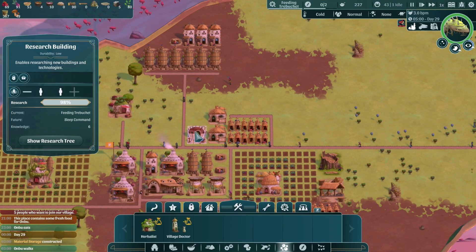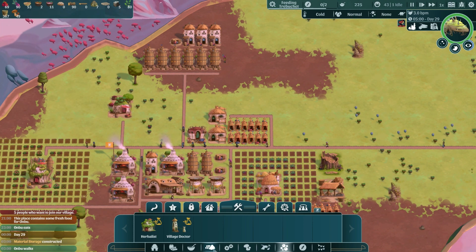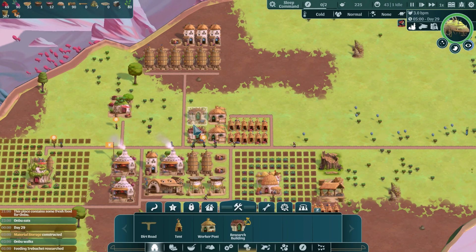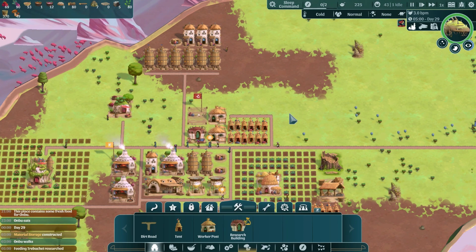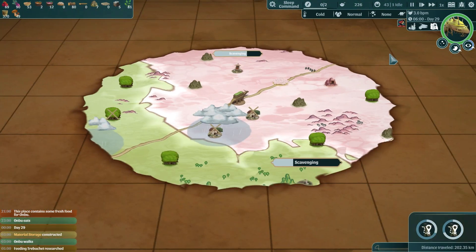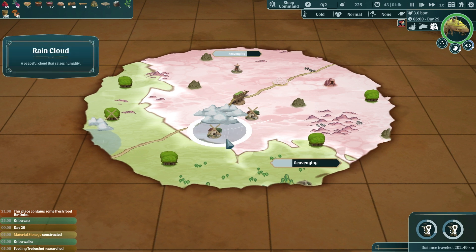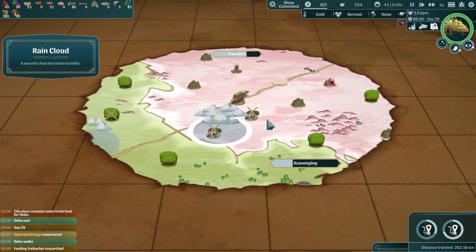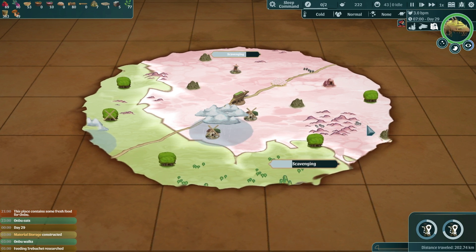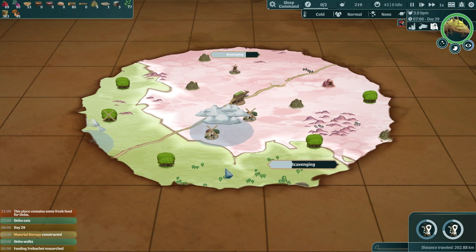I'm also tempted to build another research building just to speed things up — I think I'm going to do that. Everything's looking good. We avoided a rain cloud — I think we're in the snowy biome though, so that would have ruined a lot of my crops. Speaking of crops, I need to start researching cactus.